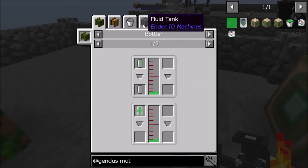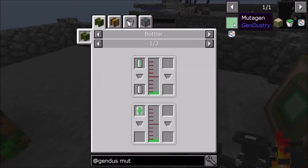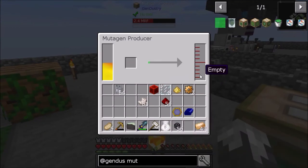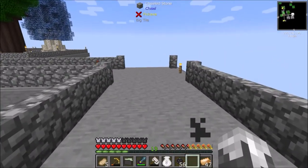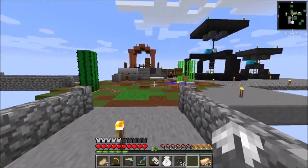Basically this will produce mutagen. I had to look it up — I forgot the sources. You can use redstone dust, redstone blocks, glowstone dust, glowstone blocks, Ender IO capacitors, and uranium blocks. Uranium blocks are probably the best thing to use. We don't have any uranium yet, but let's go check our void ore miner here for uranium ore.